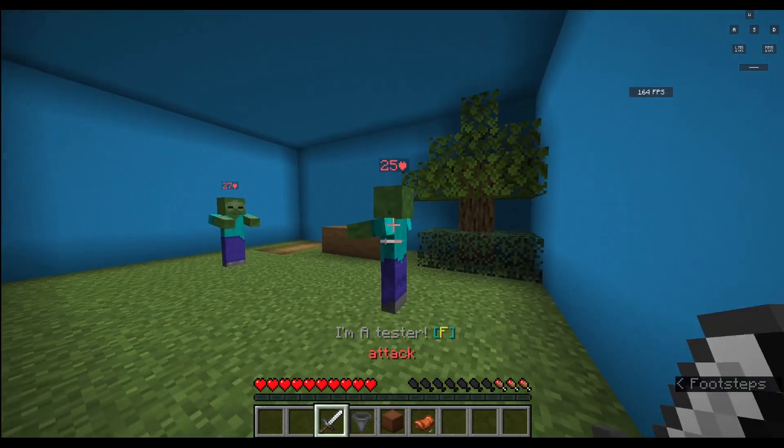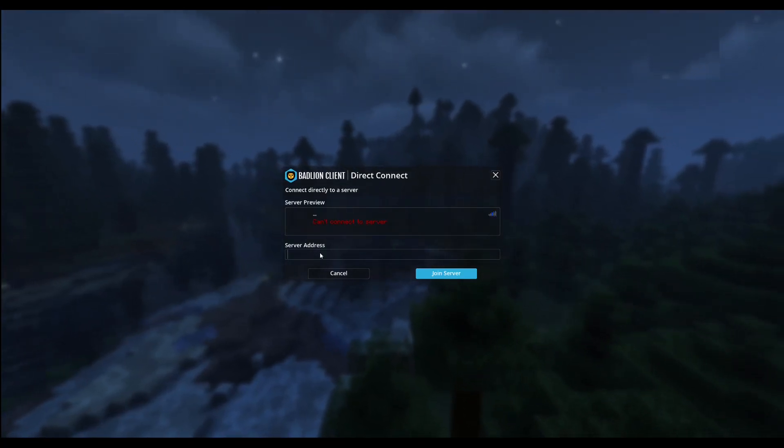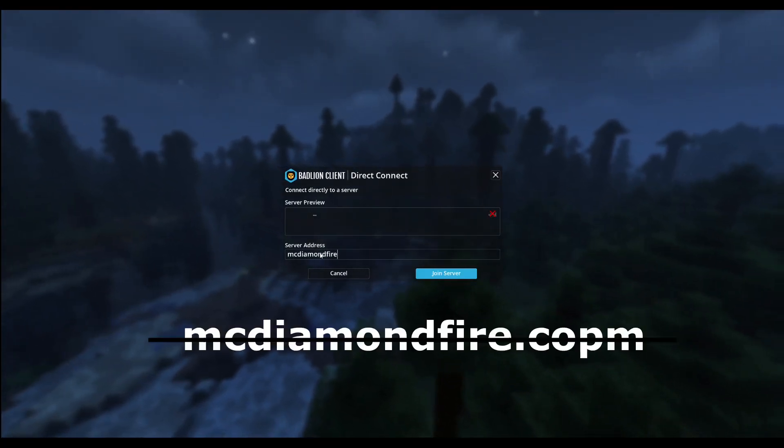The first step is going to be getting on the server if you haven't already. The IP is mcdiamondfire.com.